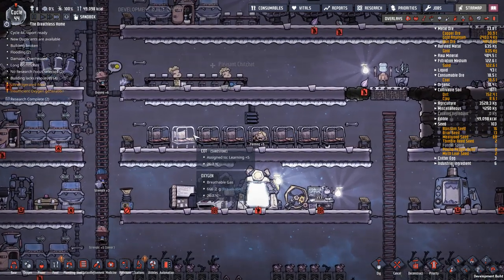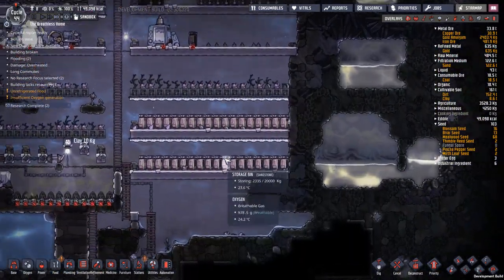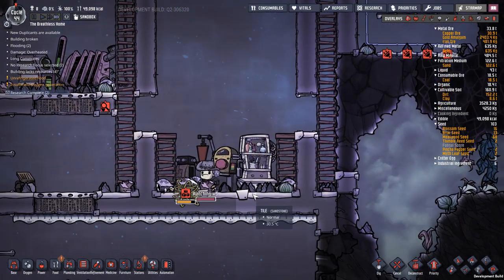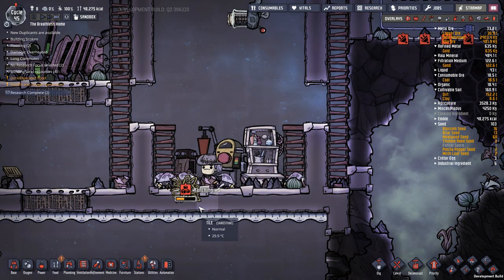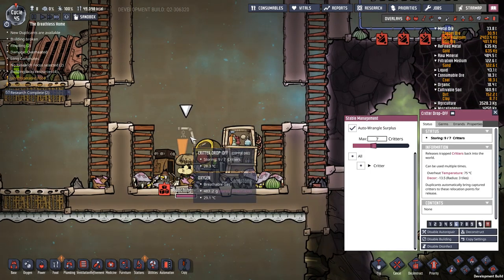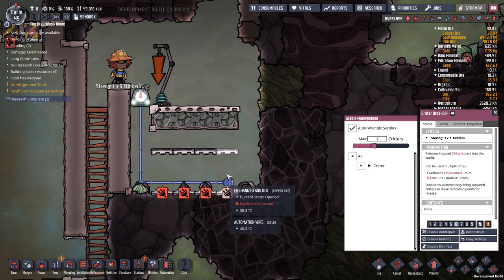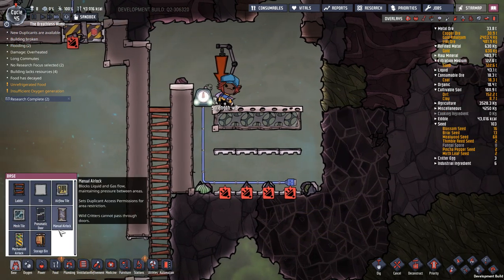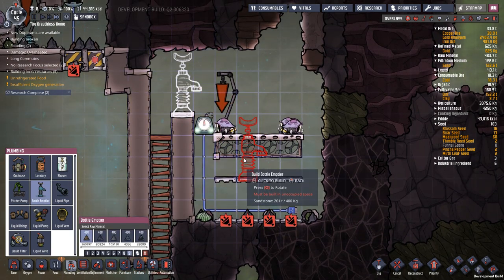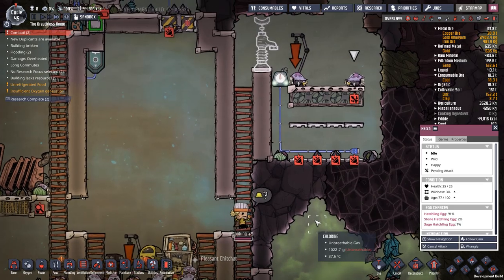Everybody's going to bed. We get a level up. Storage is filling up slowly. The rancher's back up here — we've got one captured, two captured, and we're now at seven or eight of nine. We're going to take them over here and release them over here and they're going to live a happy life over here — except we're not going to let them live a happy life. We really want that meat.